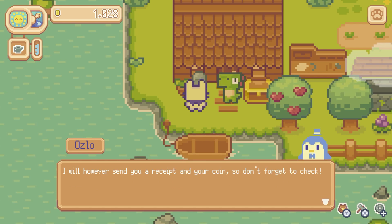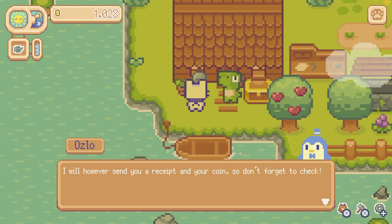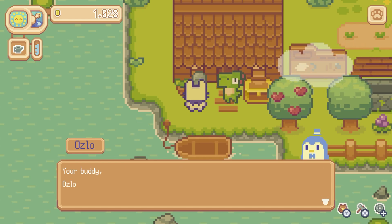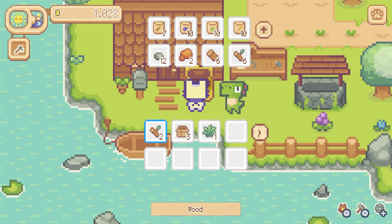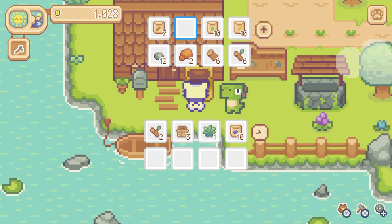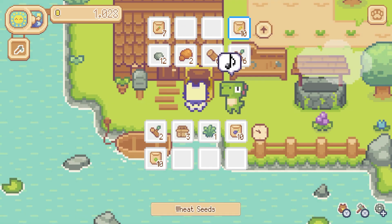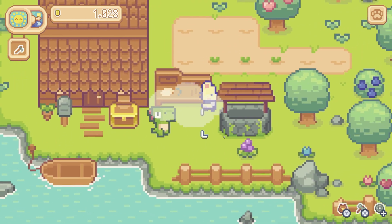'I will, however, send you a receipt and your coin, so don't forget to check. Can't wait to see what else you send over. Happy harvesting. Your buddy, Oslo.' We are going to plant — are these eggplants? Let's try some eggplants. Peas perhaps? And maybe corn? Oh, wheat — it said wheat.